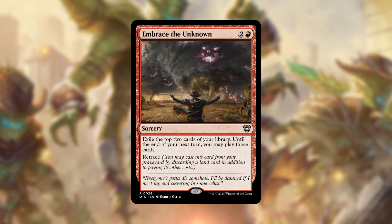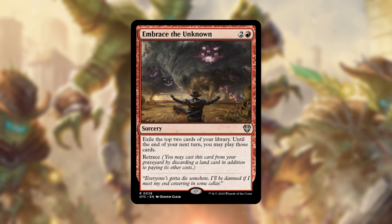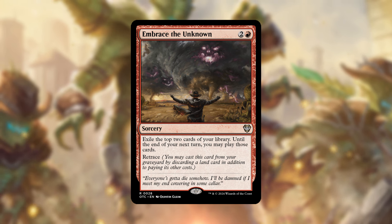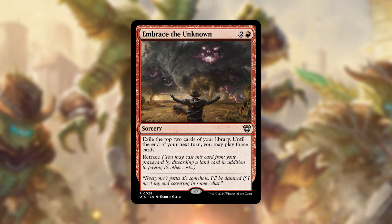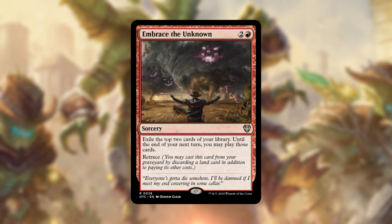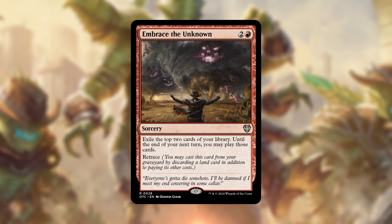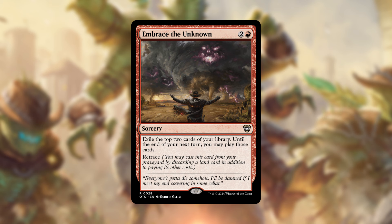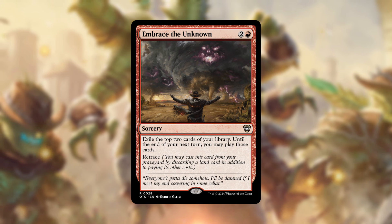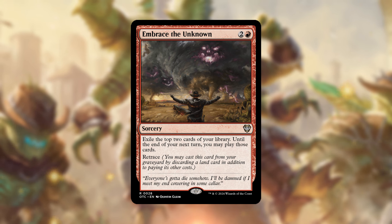Brace the Unknown is perfect in the deck because of its retrace ability — you may cast it from your graveyard by discarding a land card in addition to paying its other costs. This synergizes heavily with Yuma, since discarding a desert to retrace triggers a 4/2 plant creature token with reach. The card itself exiles the top two cards of your library and lets you play them until the end of your next turn, which churns through your library while also sending a land to the graveyard for additional Yuma value.